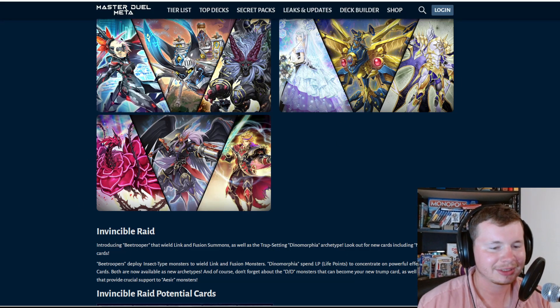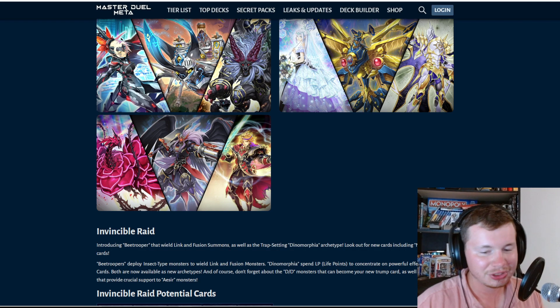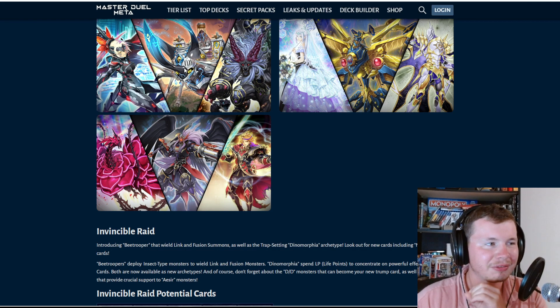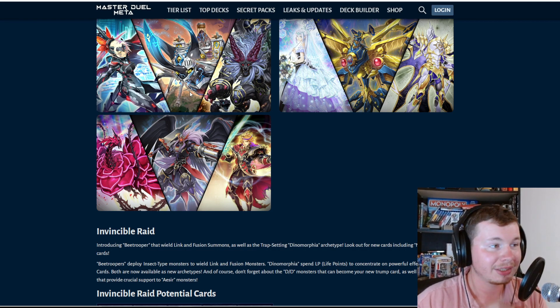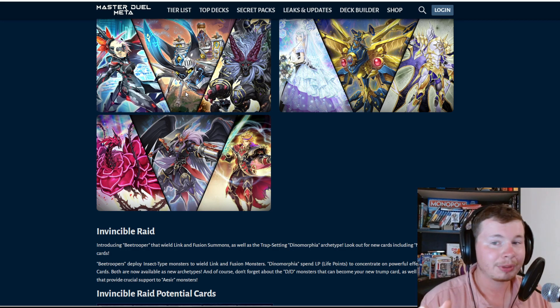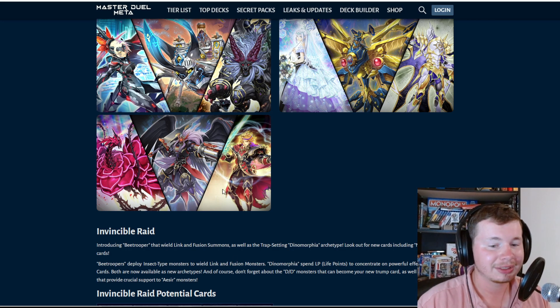Invincible Raid is the pack introducing B Troopers, wielding link and fusion summon monsters. This is a TCG exclusive archetype, so I'm really happy and relieved to see it coming to the game. This is just one of the coolest insect archetypes. Best believe we're building B Troopers — I've been super excited to try this in Master Duel.